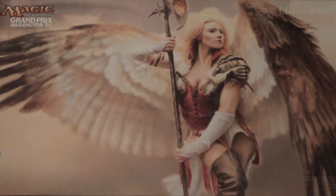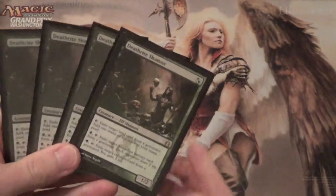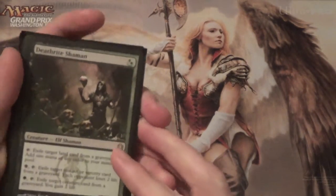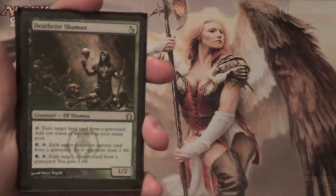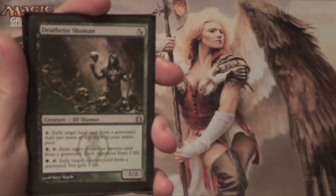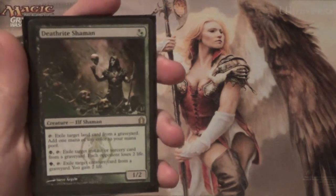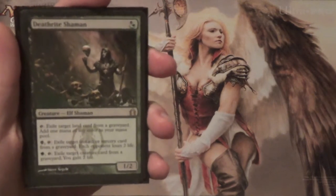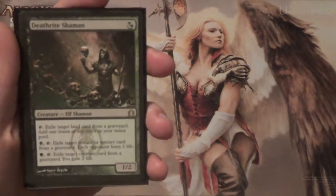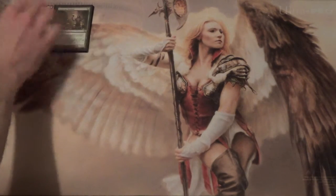Leovold, as in Emissary of Trest, who we'll get to in just a second. We'll start off the deck list with 4 Deathrite Shaman. It's a 1-mana 1/2 — it could be green or black and it's still a ramp card. It gets rid of lands from the graveyard, it can exile their creatures, it can gain you life, it can make them lose life. It's just a Swiss Army Knife — a 1-mana Planeswalker. It's good, just take my word for it.